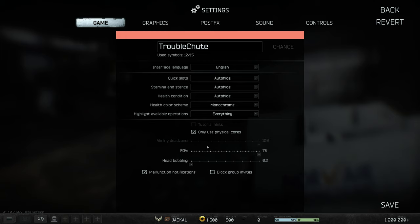Head bobbing — personally I keep it to an absolute minimum to not only reduce motion sickness, but less movement, motion blur, and things like that should give you better visibility and a competitive edge, technically.